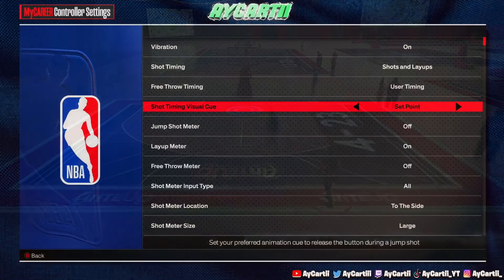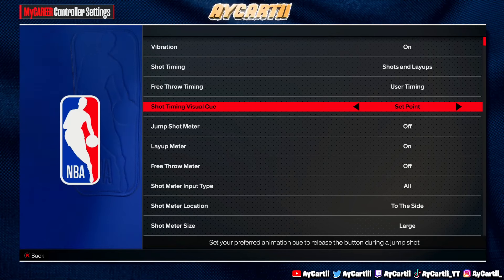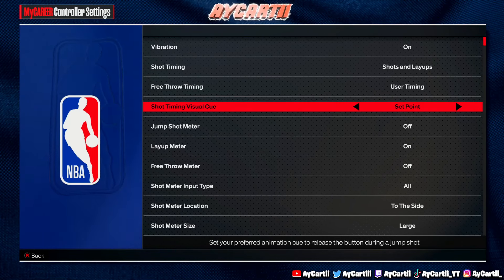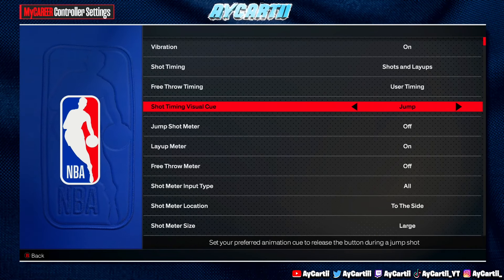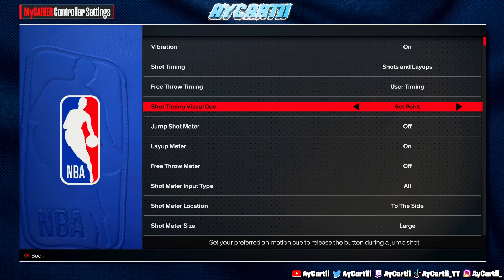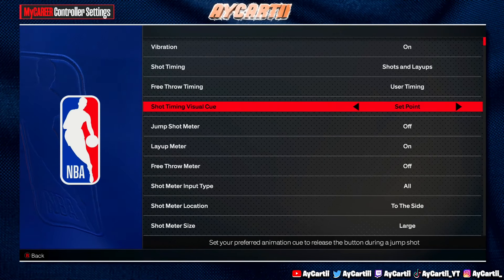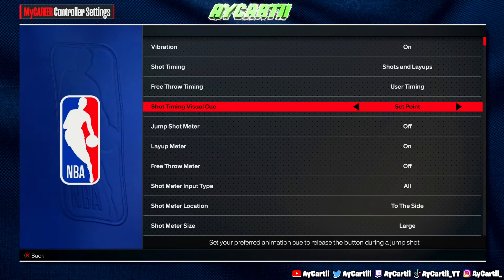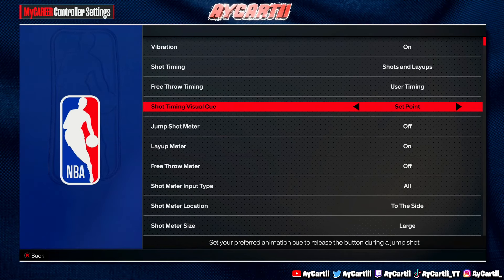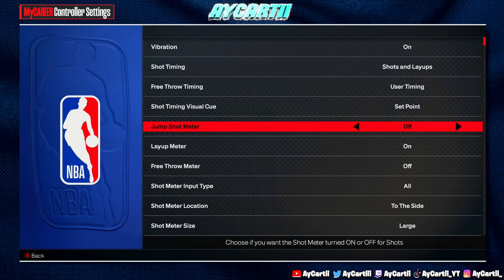One of the most important things when it comes to shooting is going to be some of your settings. Shot timing visual cue — in my opinion I would go set point or push. Set point is where you basically get to the top of your release. Push is when you're pushing the ball forward. Then there's jump and release, which is the latest. Set point and push are the best ones. I use set point, but a lot of people use push — that's probably the most popular one.